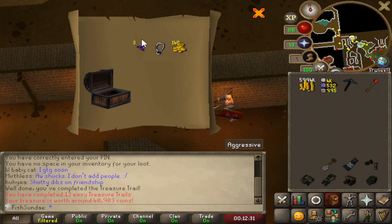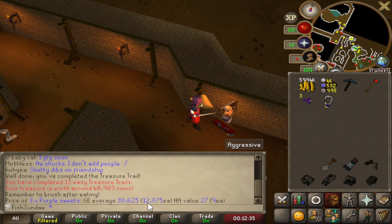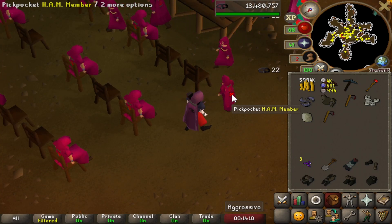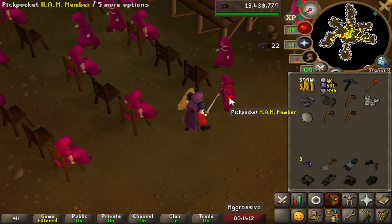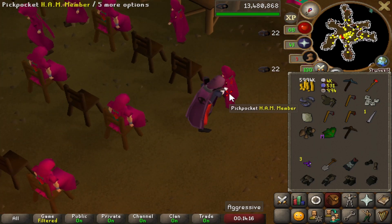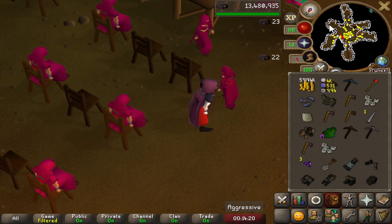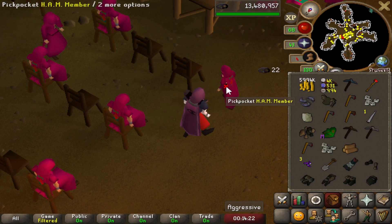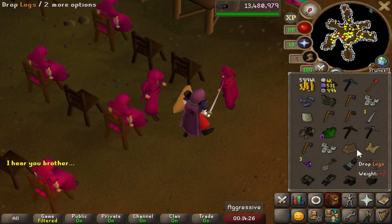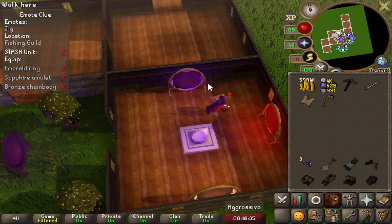The purple sweets are so expensive nowadays — almost 13k each. Getting 99 Thieving has been one of the best decisions I could have made for this account. If I didn't have 99 Thieving and was stealing from the HAM guards, they would kick you out of the hideout and you'd go to jail. It's really nice not having to deal with all that. I got a scroll pretty fast — like one inventory since I got back.